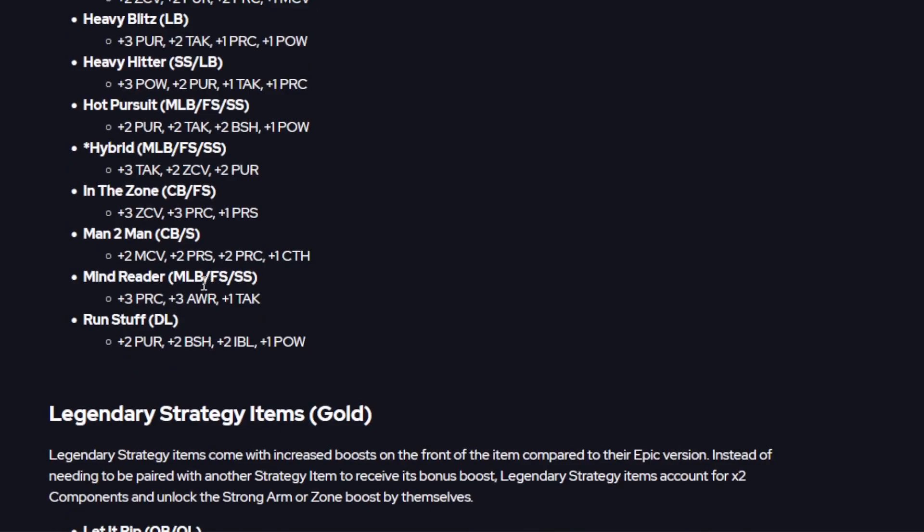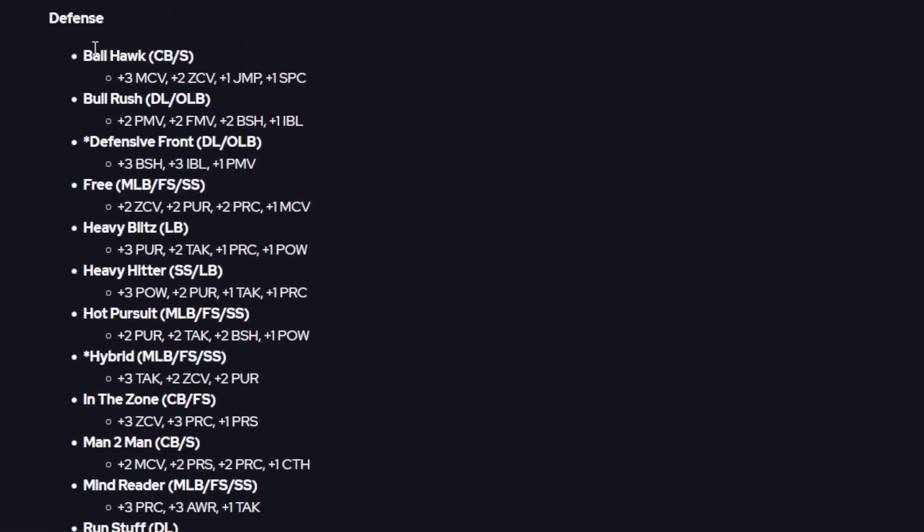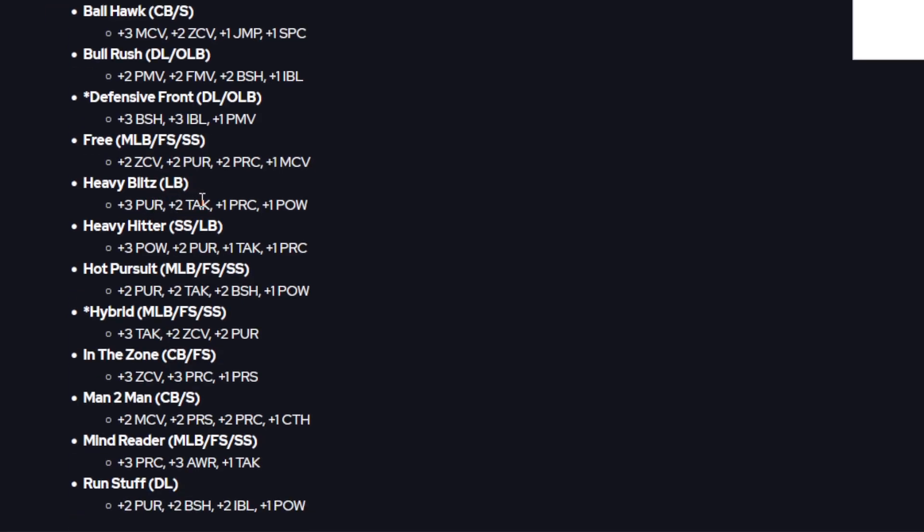Now for the defensive strategy items. Ball Hawk works on all defensive backs — even though it says corners and safeties, it should say all defensive backs. Plus three to man, plus two to zone, plus one to jump, and plus one to spec catch. Bull Rush for D linemen and outside linebackers gives plus two to power, plus two to finesse, plus two to block shed, and plus one to impact block. Defensive Front for all defensive linemen and outside linebackers gives plus three to block shed, plus three to impact block, and plus one to power move. Free for middle linebackers and safeties gives plus two to zone, plus two to pursuit, plus two to play rec, and plus one to man. Heavy Blitz for all linebackers gives plus three to pursuit, plus two to tackle, plus one to play rec, and plus one to hit power.